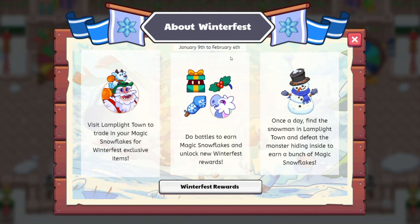So this is ending on the 4th — February 4th — so it's great that they let us know it's going to run for about a month. Visit Lamplight Town to trade in your Magic Snowflakes for Winterfest exclusive items. Do battles to earn Magic Snowflakes and unlock new Winterfest rewards. Once a day, find a snowman in Lamplight Town and defeat the monster hiding inside to earn a bunch of Magic Snowflakes.